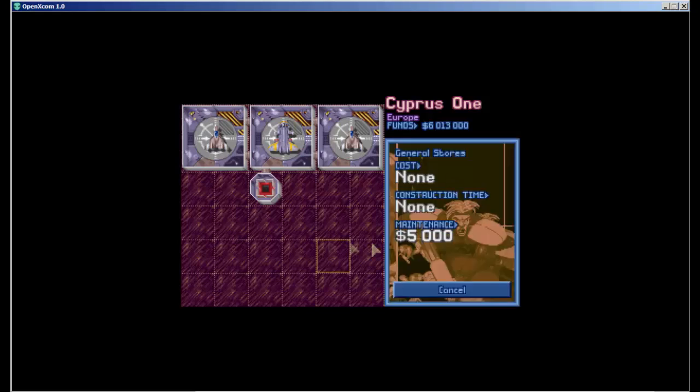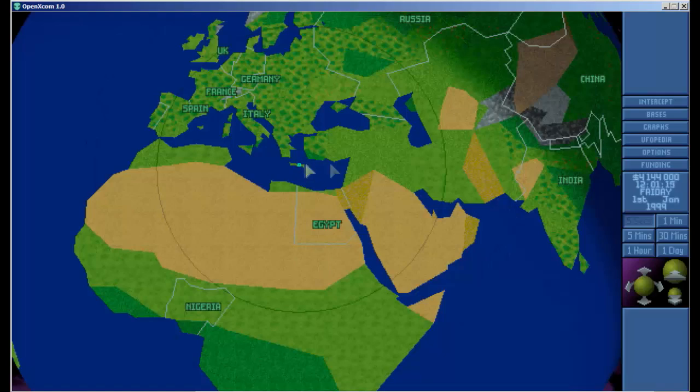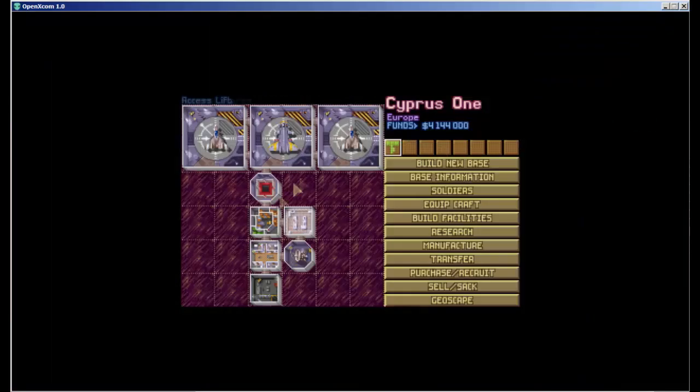Now I'll put down the other components — it doesn't really matter what order you place them. General stores is the next best facility to build because it's the fastest to complete and you can build off of it. I'll go ahead and place my general stores, living quarters, laboratory over here, workshop right here, and a small radar system in here. With my base set up, I've got a radar online, a workshop, living quarters, general stores, and a laboratory.